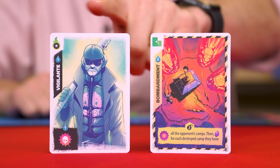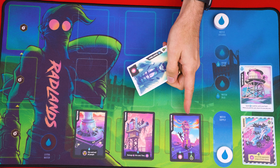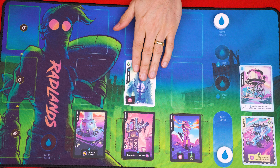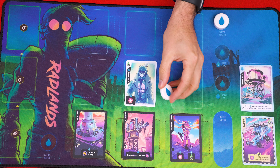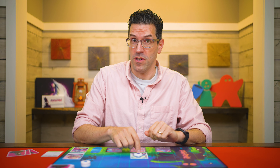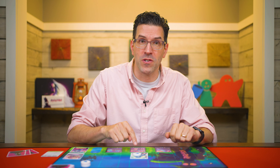Let's say I decide to play this Vigilante. I set it in front of any one of my camps — your camps have room for at most two cards in front of them. Then you place the water you spent to play that card onto it. Placing water on a card does a couple of things: you now know that water has been spent for this turn, and any card with a token on it is said to not be ready. When a card is ready, you can use its special abilities. When it isn't ready, you can't.